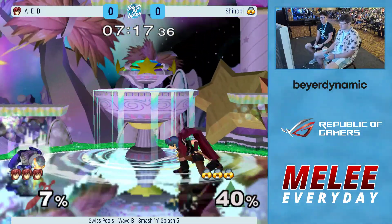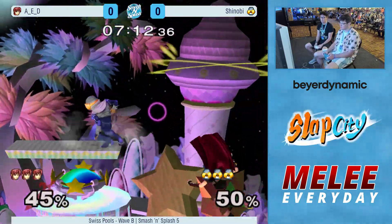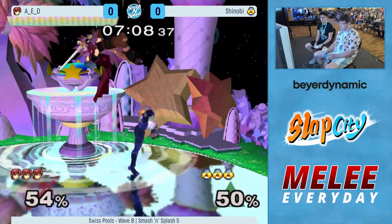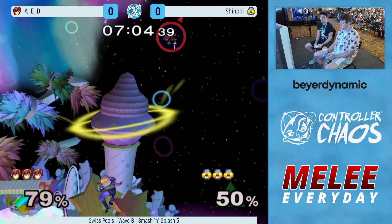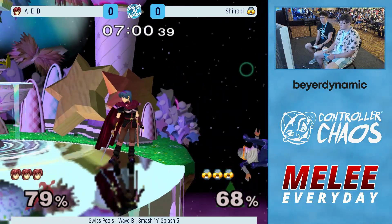AED is doing a pretty good job at holding center stage here. Not a lot you could have done there. Tech chase up smash is probably Sheik's — I guess the Ongo Bongo option for Sheik — because there's obviously more guaranteed options, but sometimes you just want to go for it.